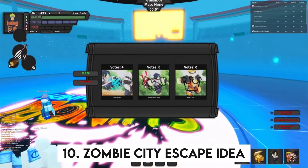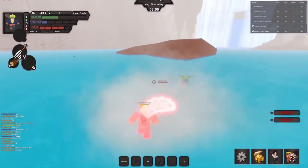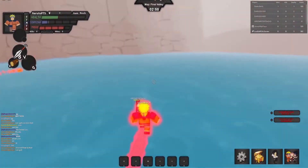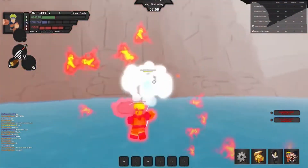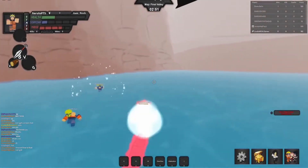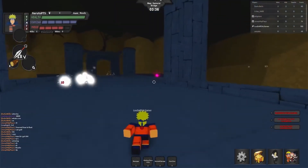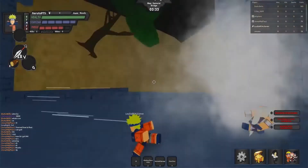Number 10: Zombie City Escape Idea. In this game idea for Roblox, you are a family living in a city overtaken by zombies. You need to find a car before the zombies get you, and then try to escape the city through the roads. The roads will be blocked with abandoned cars, obstacles, and of course loads of zombies trying to get you whilst you escape the quarantined city.